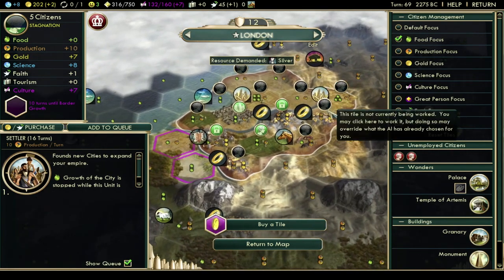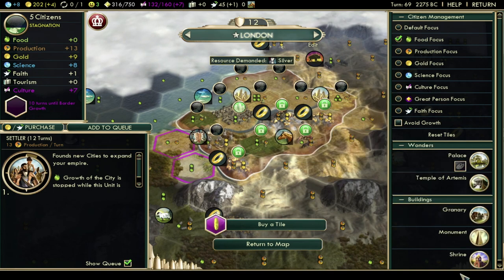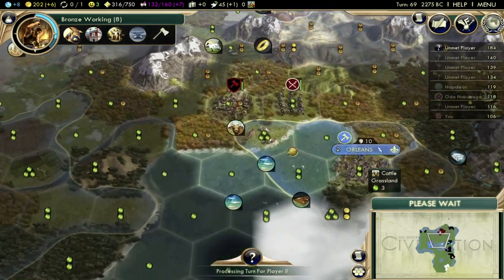Okay, we kind of went all in for that. Now it's time to get a settler ASAP. Let's see production tiles — there we go, 12 turns. I'm making some more gold too, that'll help me get an archer for more defenses. That's as good as I can make it. I have an extra guy... lock the gold. I'm making six gold per turn. Twelve turns to get that settler, not bad at all.